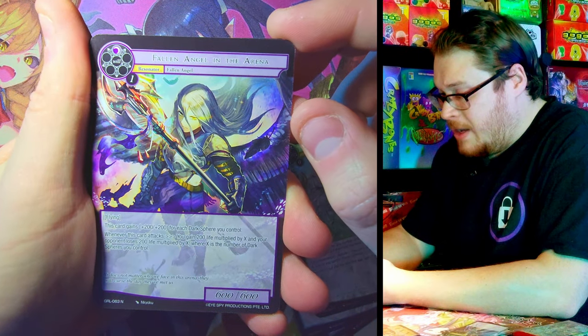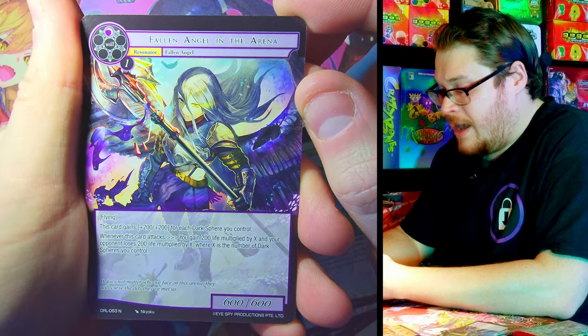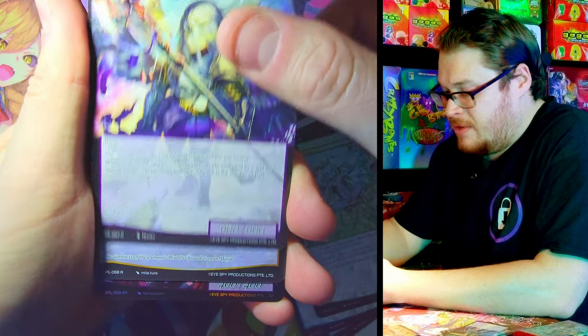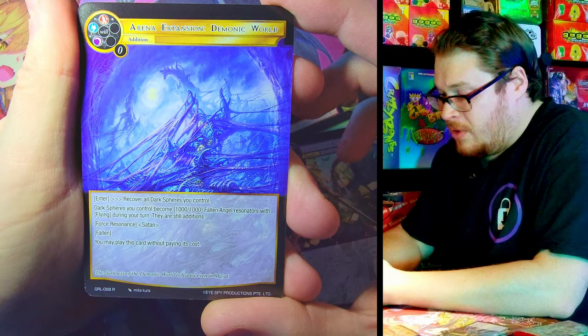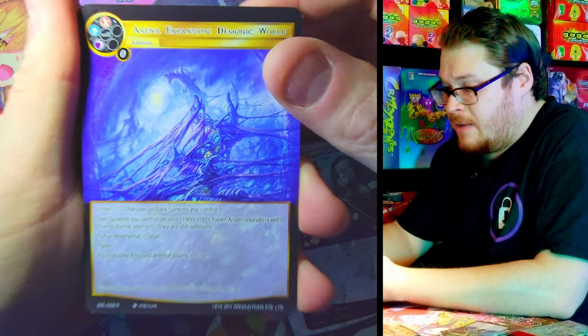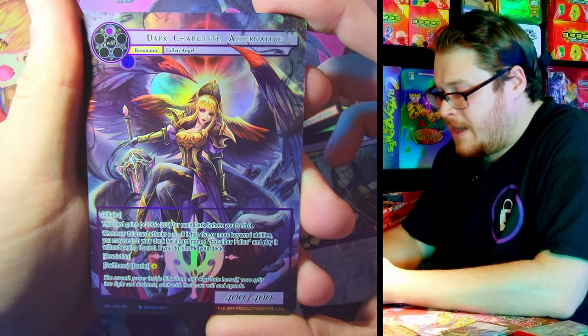Night of Nights — Super Rare. That is the weirdest looking helmet thing I've ever seen. Normal Tiny Dragon of Matt — it looks more like a squirrel thing than a dragon. We're getting weird squirrels but decent pulls. Fallen Angel in the Arena Normal — that is a sick card. Give me that in a full art, please. Holy cow. Rare Arena Expansion Demonic World — decent, it's got some good atmospheric stuff.